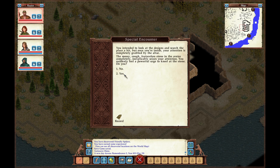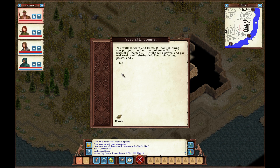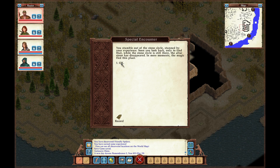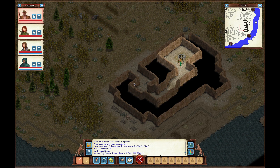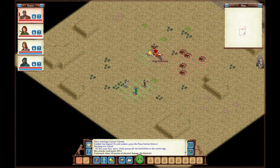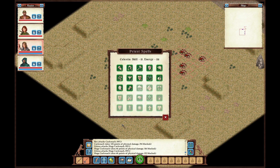You intended to look at the designs and search the placement, but once you're inside, your attention is completely grabbed by the altar. The mossy, rough, featureless stone in the center completely and inexplicably seizes your attention. You suddenly feel a powerful urge to kneel at the stone. You walk forward and kneel. Without thinking, you put your hand on the cool stone. For the briefest moment, it thrives with power and you feel weak and lightheaded. The feeling passes, and again you gain power from one of these mysterious stone circles. Retro appears in your mind, ready for use. You also feel more energetic than you've felt in a long time. You stumble out of the stone circle, stunned by your experience. Soon you look back, only to find that while the stone circle is still there, the altar stone has disappeared. In mere moments, magic fled this place. So we got a pre-buff to smite there.